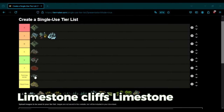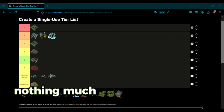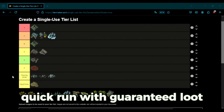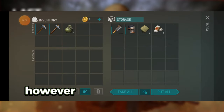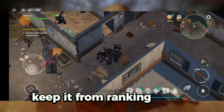Limestone Cliffs, Limestone Ridge, and Limestone Spires are farming zones — nothing much to say. The Motel is an easy, quick run with guaranteed loot, including a grenade and other essentials. However, the simplicity of the location and the lack of higher-tier rewards keep it from ranking higher.